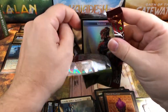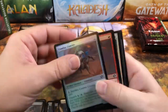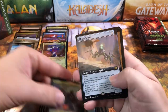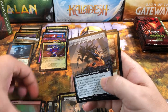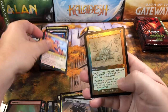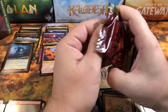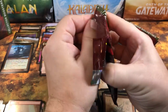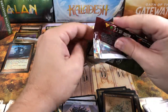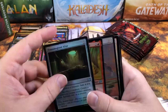Pack number six — halfway through the box. Nothing super crazy value-wise yet, can use a little bit more excitement. Mishra — okay, not bad — Thran Spider, Scaven's Brawler, Bone Saw, Liquid Metal Coating, Semblance Anvil, Sculpting Steel, and Power Stone Soldier. First half of the box we did get a shattered glass but just a regular, and three retro border foil mythics. Not doing too bad, but nothing has paid for the box so far.